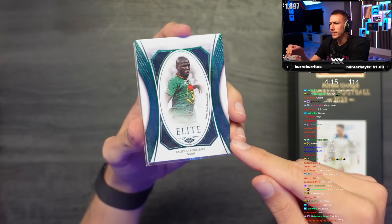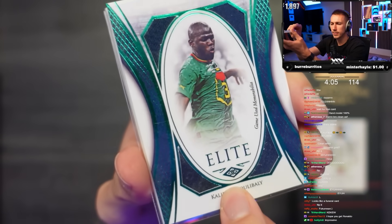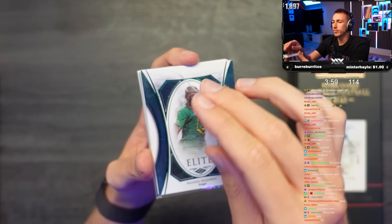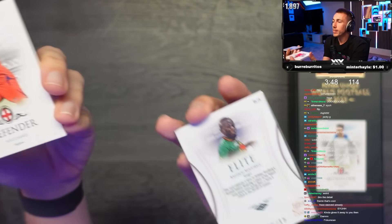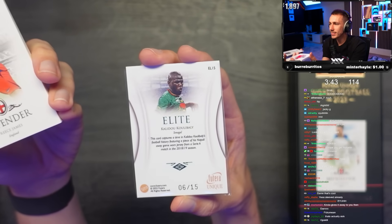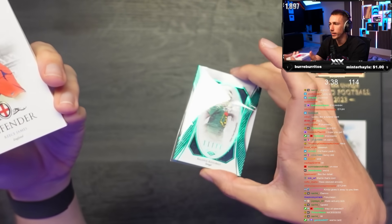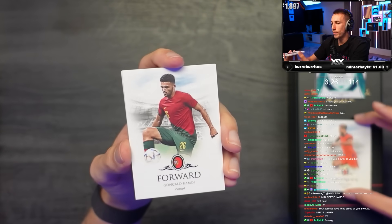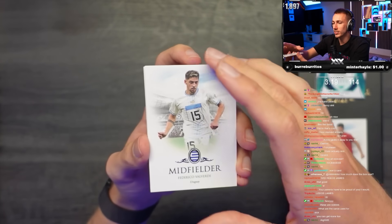Wait, this one is already sleeved - I think that's because it's elite. We get Reese James. Koulibaly, six out of 15 - Kalidou Koulibaly. This is the only sleeved one because it's elite. Defender Reese James, forward Goncalo Ramos, midfielder Valverde. These cards are nice.